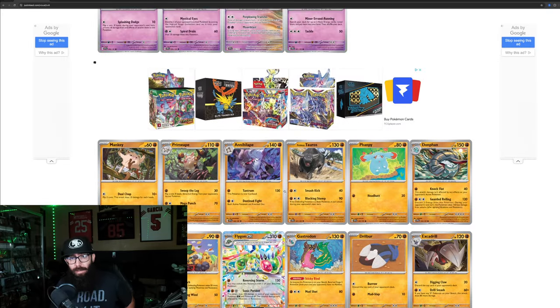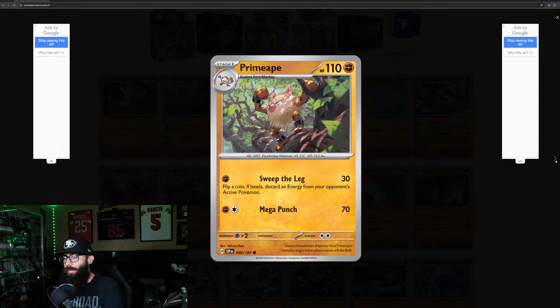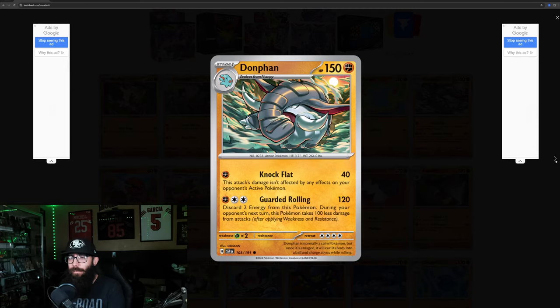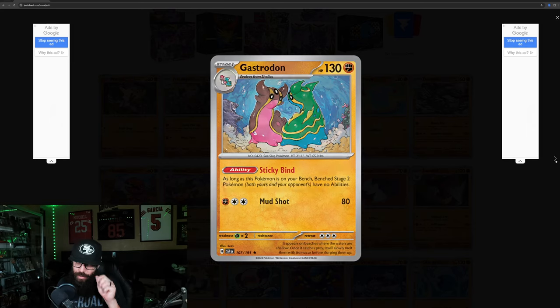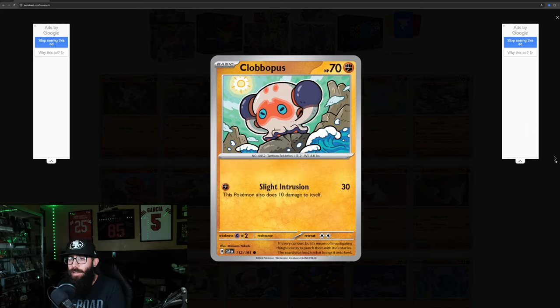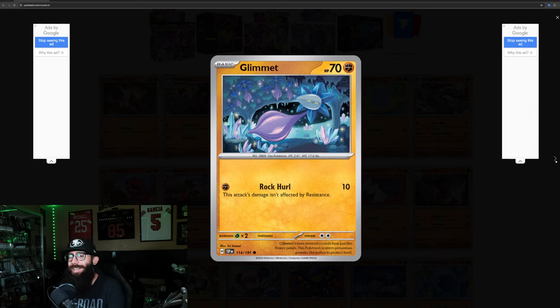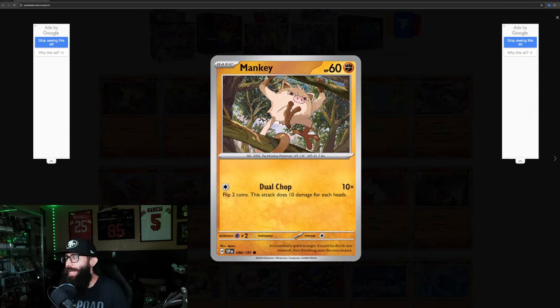I don't normally go through every single card like this, but I'm kind of digging it — it's a little bit different. Fighting types: Tauros, Flaaffy, Donphan, Trapinch, Vibrava, Flygon, Gastrodon, Drilbur, Excadrill, Landorus, Clobbopus, Grapploct, Glimmet, Glimmora, Koraidon. And we're back to Mankey — those are the fighting types.